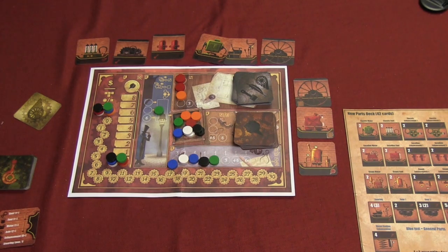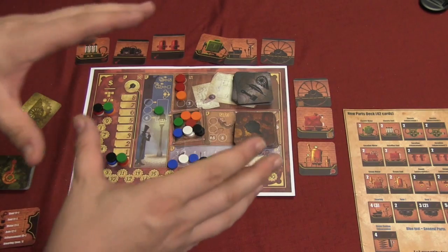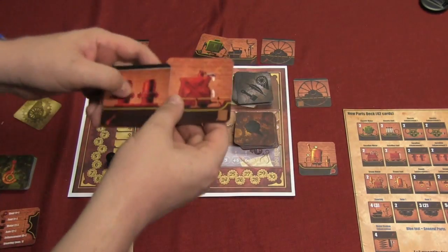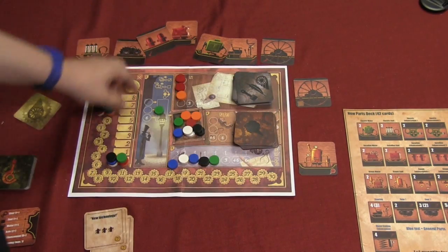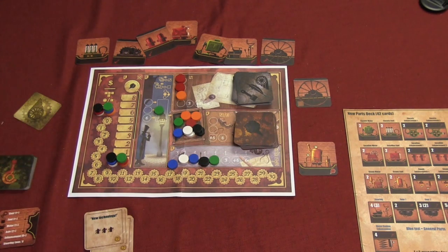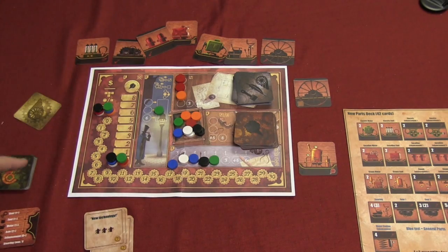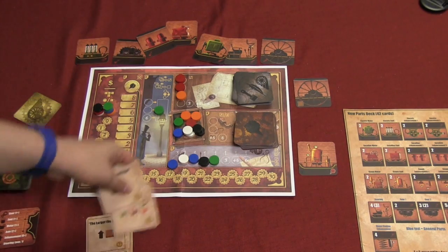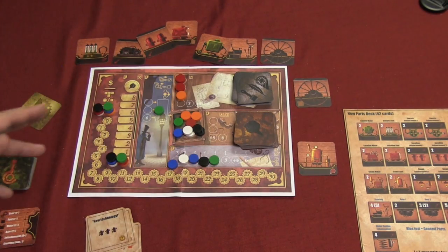You also get points for the biggest contiguous area of pieces that are the same color — so three connected red pieces gives you three points. Finally, you lose points equal to your volatility, which can be very dangerous. Some parts add structure that cancels a volatility point, but mostly it's negative. Whoever has the most points wins. There are a few variants planned, but that's the basic game.